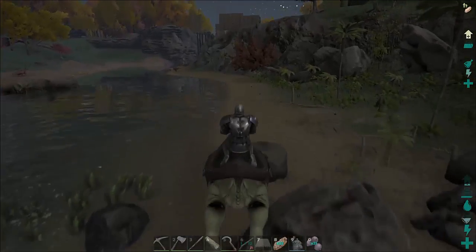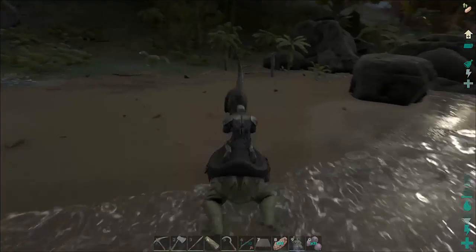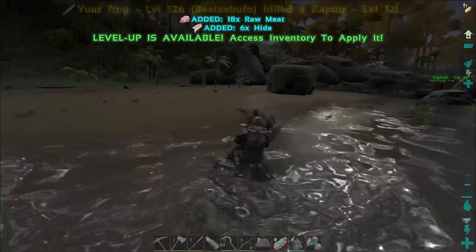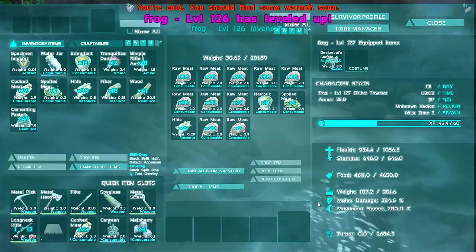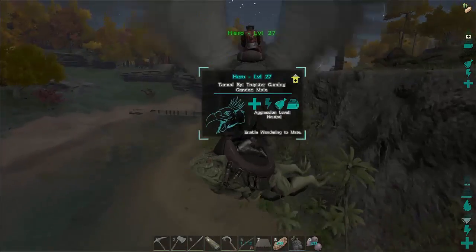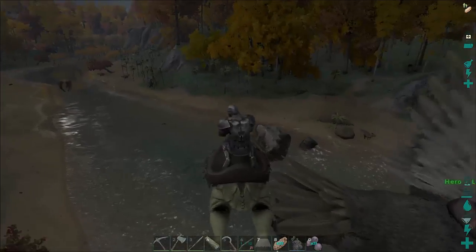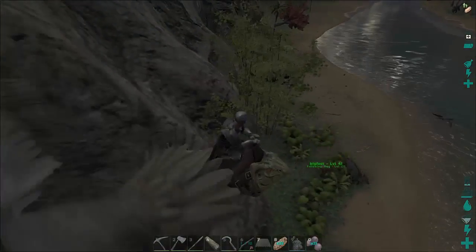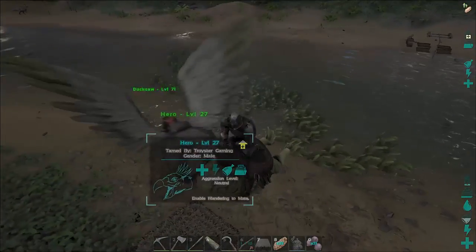Anyways guys, that was us taming a frog, and as you can see it's quite amazing — they jump really high. Yeah, I didn't even know about that. Oh, another raptor. Getting lots of levels here. Going to pump up melee damage. Hey, you can pick it up! Sweet. Okay, drop it at the base. Anyways guys, thanks for watching our video. This is us taming a frog. We're not sure exactly what they do yet, but once we do find out I'll let you know. Thanks for watching. Say bye, son. Bye. All right, bye guys.